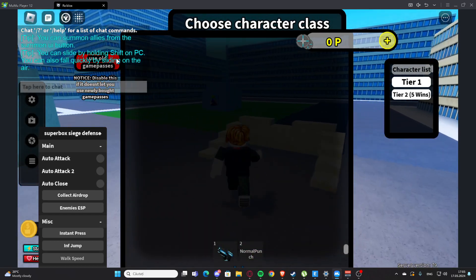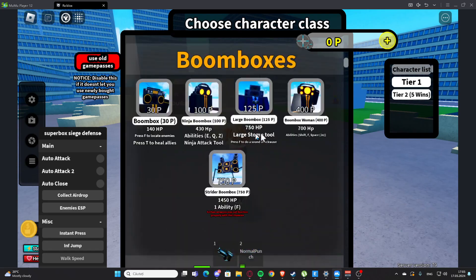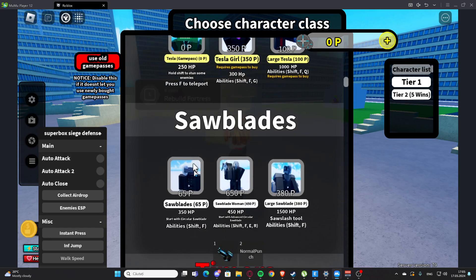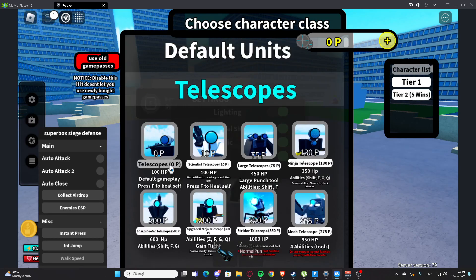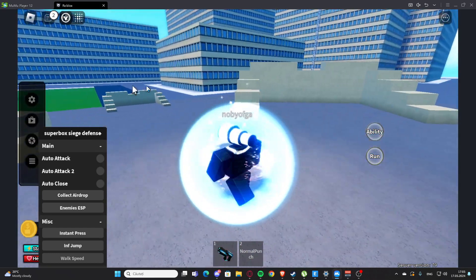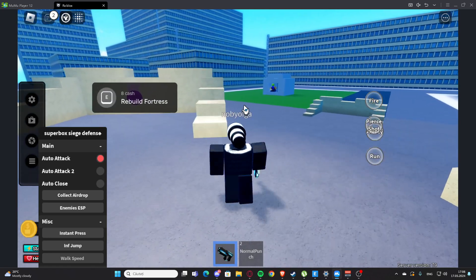Let's see how to close this. Let's go up there and select something — maybe the settings tab. Okay, so we are here and we have the main tab. As you can see right here, we have the auto attack, which is basically going to auto attack for us.